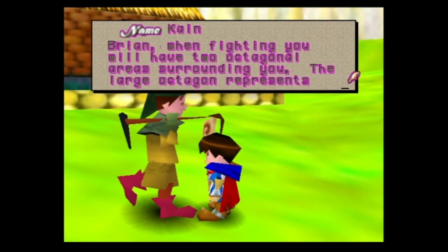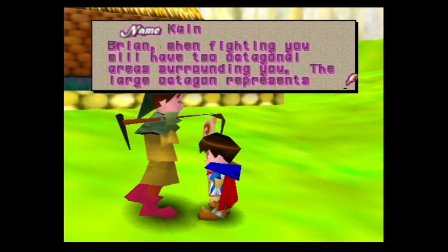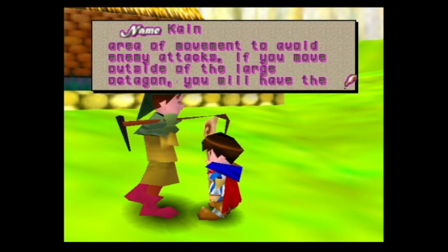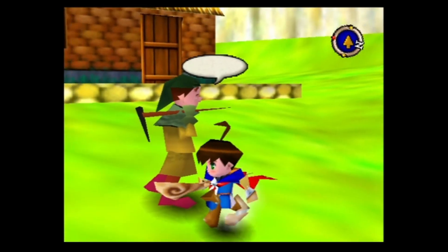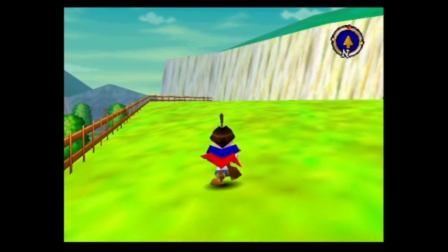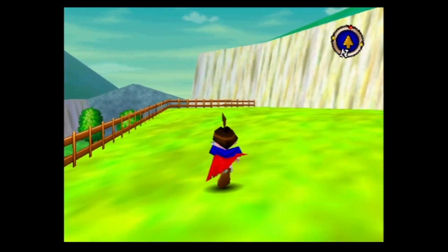There's an NPC tip worth mentioning: when fighting, you'll have two octagonal areas surrounding you. The large octagonal represents the entire fighting area; the small one is your personal movement limit. If you move outside the large octagonal and end your turn, you automatically escape the fight.